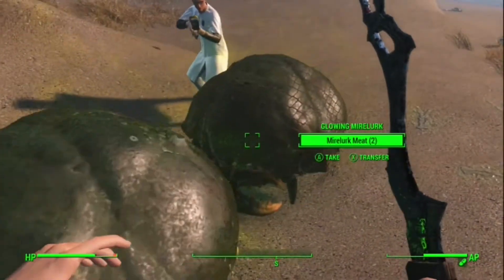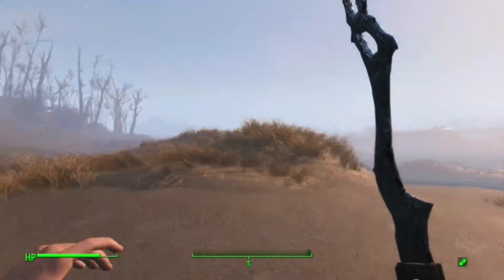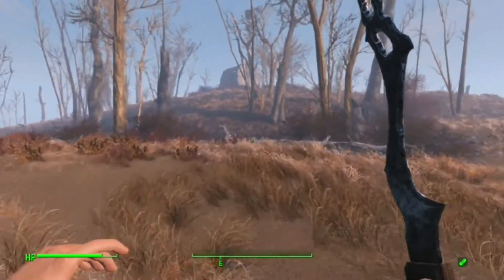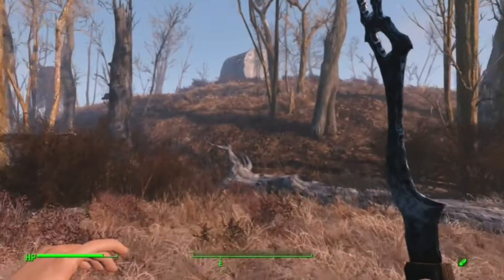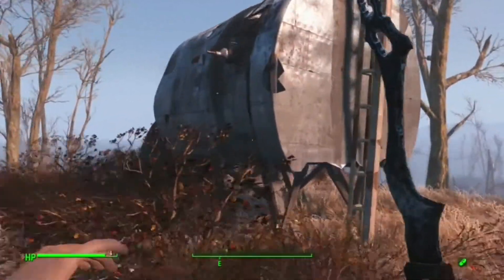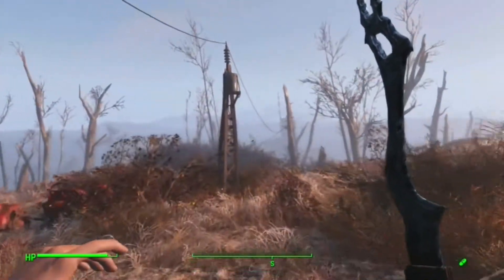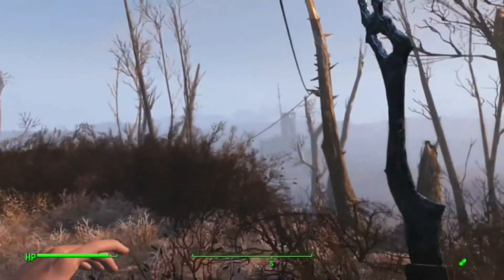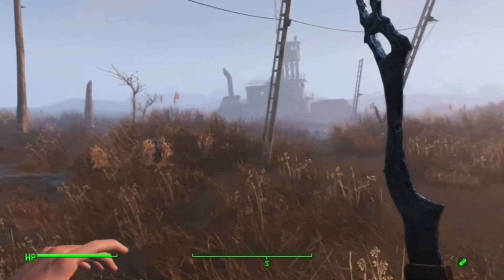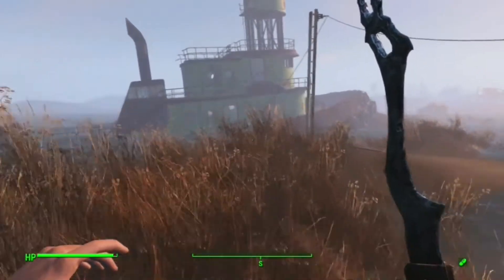Stay focused. You start off at Warwick Homestead. You can see why it's amazing — look at the size of it. It's a nice island just cut off from the rest of the Commonwealth. Perfect. What you want to do is head right to the center and you're going to find this little tin can shack. We'll look in there later. For the moment we're just going to follow these power lines running from it, and they run straight up to the ship — the boat, vessel, whatever it is.